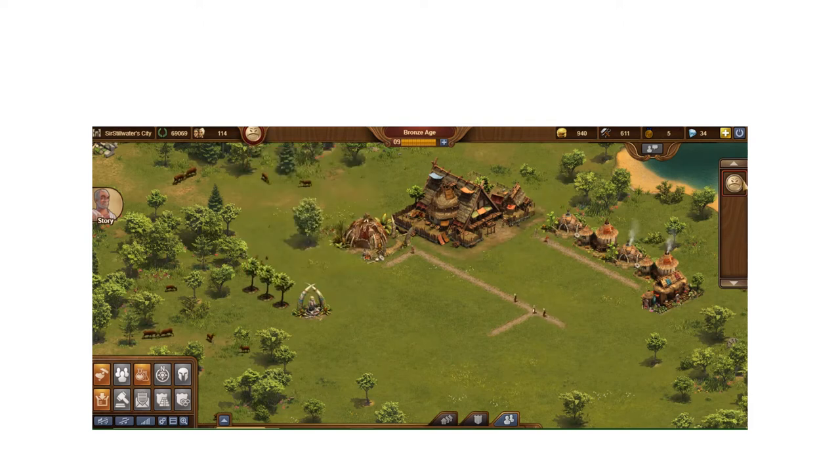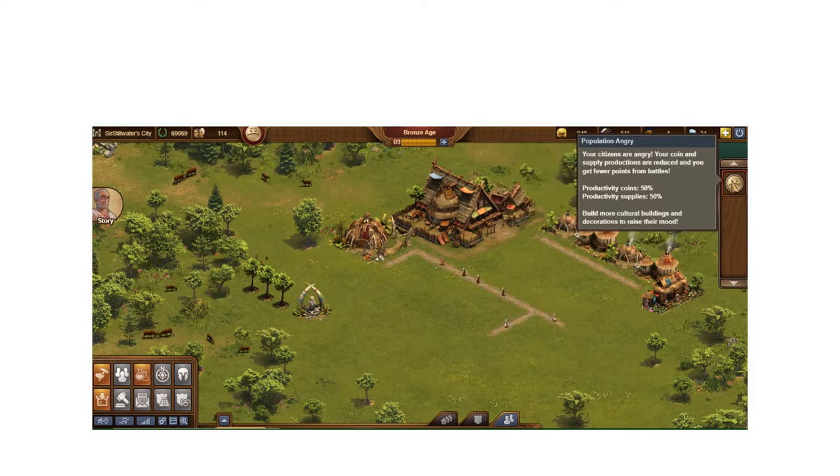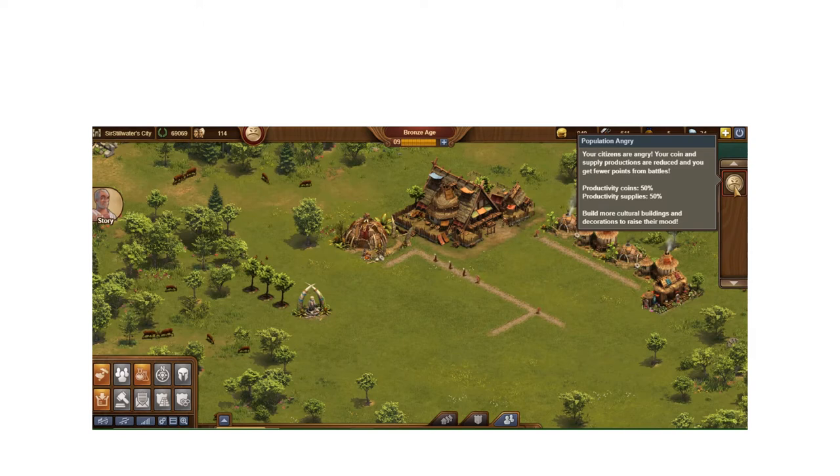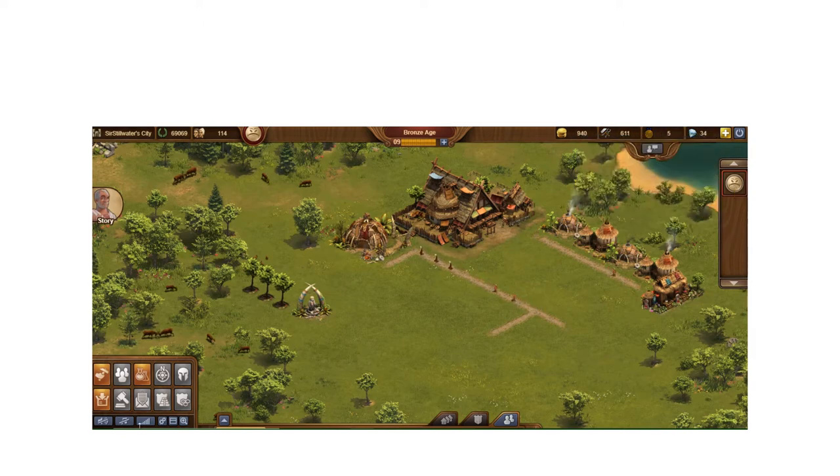There's also an alert bar that shows up in the sidebar when you have active issues — you can see the frown face there too. It tells you what's being impacted: coin and supply production. And it gives you a tip on how to fix it: build more culture buildings and decorations to raise their mood.